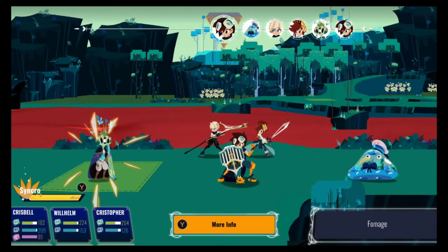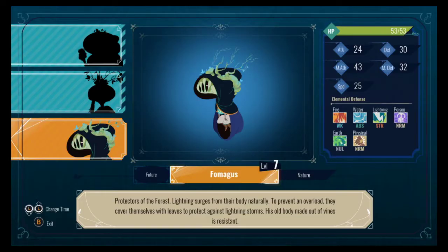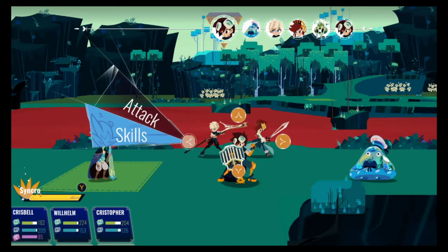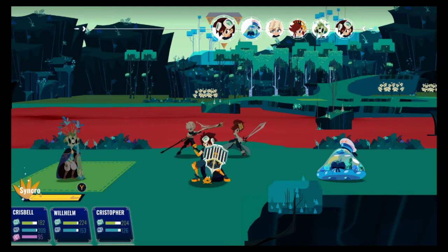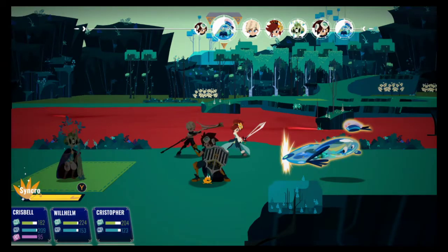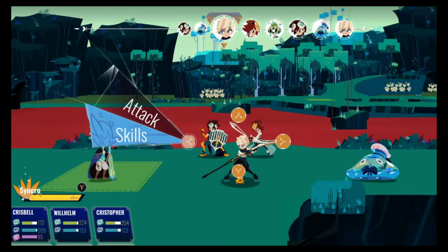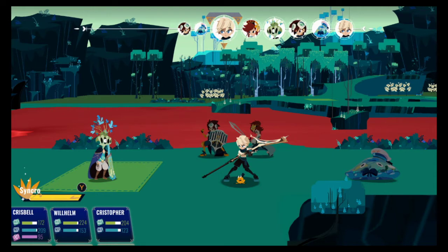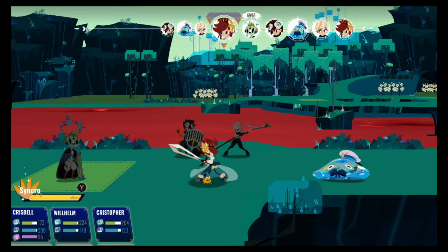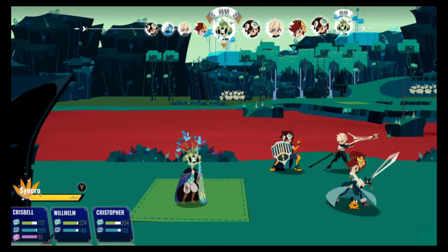Do I know what this thing is weak to? No. Thundersphere — do it. Let's scan this guy. Weak against fire, normal against poison. Sure. 69 health — nice. Just attack this thing. I got 30, so should be able to just kill him right here. You only got 5.